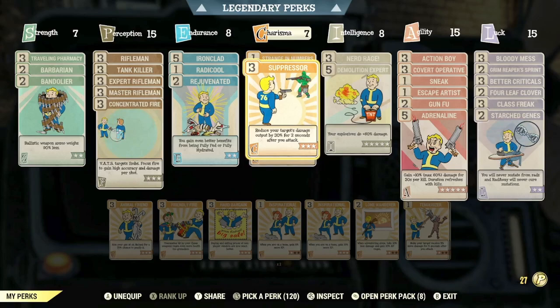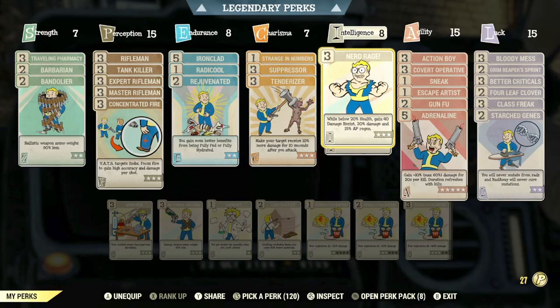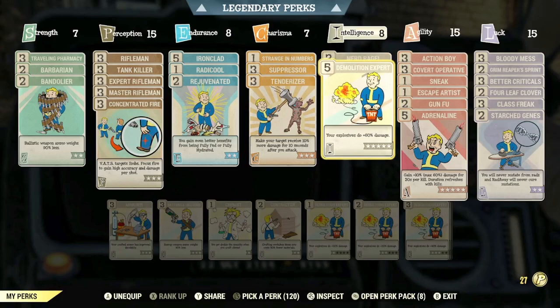In the Intelligence category, because this is a low-health bloody build, we do have max rank of Nerd Rage. We've also got max rank of Demolition Expert to gain plus 60% extra damage to your explosive attacks. With some of the weapons we have here today — the Hunting Rifle and the Lever Action Rifle — we do have explosive legendary effects. So this is a great card to utilise if you have explosive weapons. If not, you can swap it out for something else.